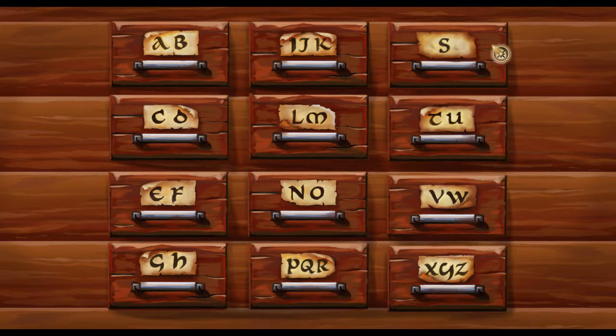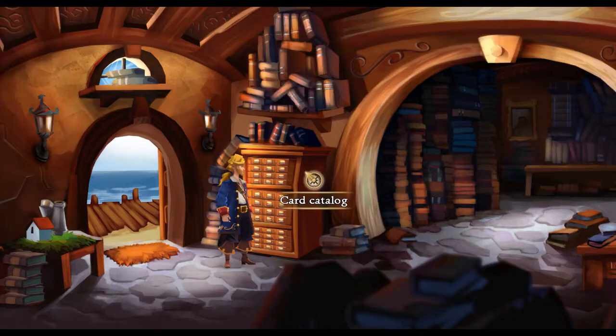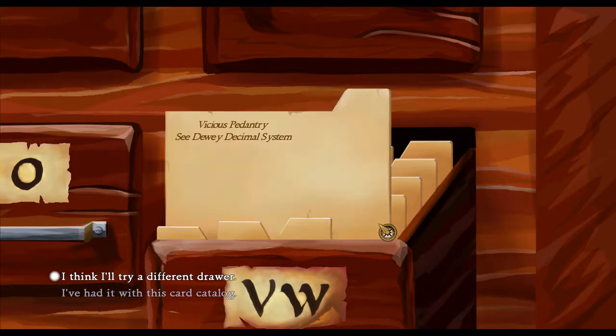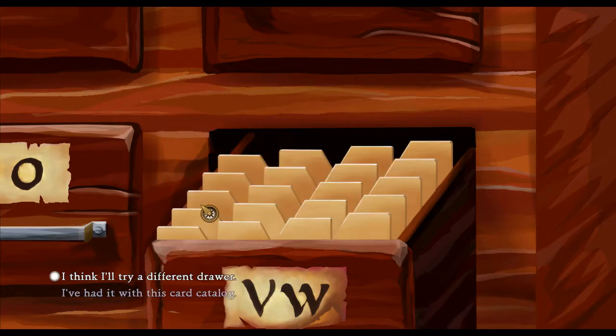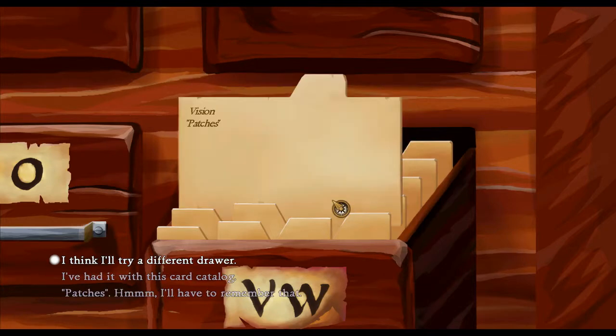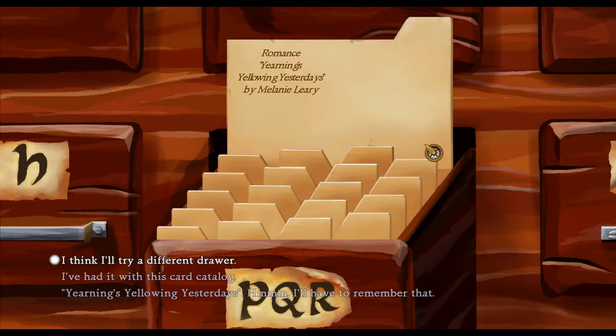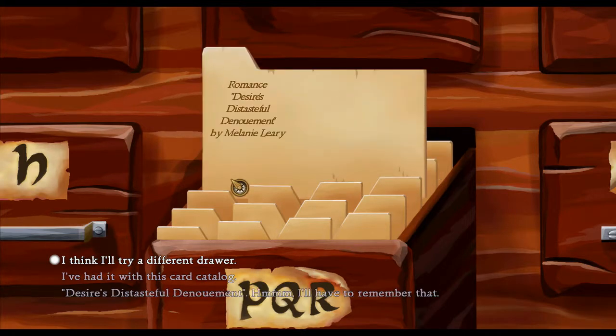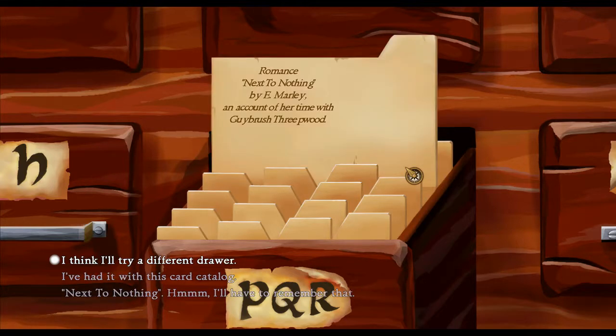What else am I going to need? Could I use a voodoo book? I'm trying to think what I need. The Big Whoop one seems like the most important. I know we got a voodoo book from the voodoo lady. Under 'R': Recipes, Voodoo. Romance, Romance, Romance - Next to Nothing by E. Marley, an account of her time with Guybrush Threepwood. Two things: one, Elaine wrote a book about me. Two, Next to Nothing - at this time that didn't mean anything.